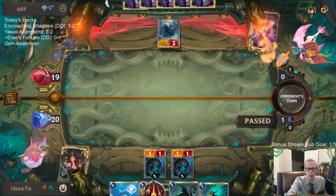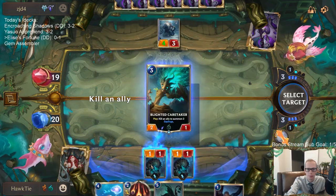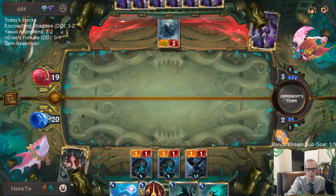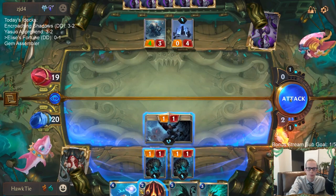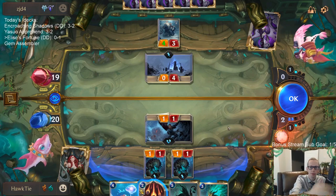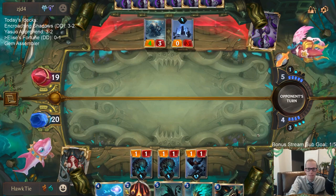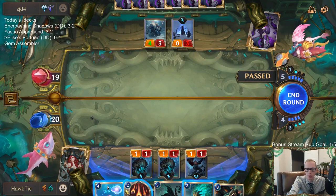Why do they pass and then play that? Why don't they just play it? I think they don't like Elise. Alright, so we're going to be fine. Our next turn we should have a really good attack — this turn we didn't really have much, but next turn should be great.